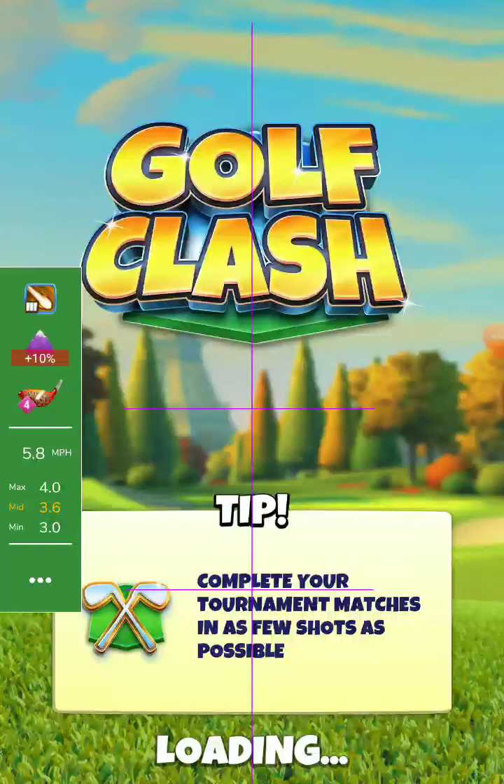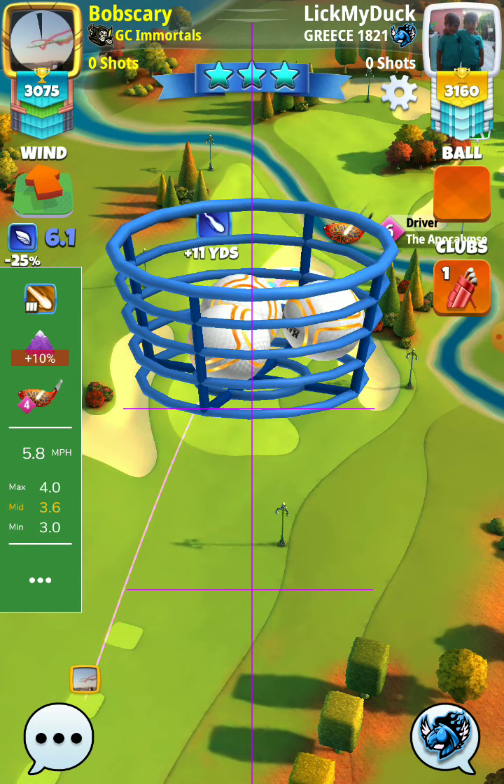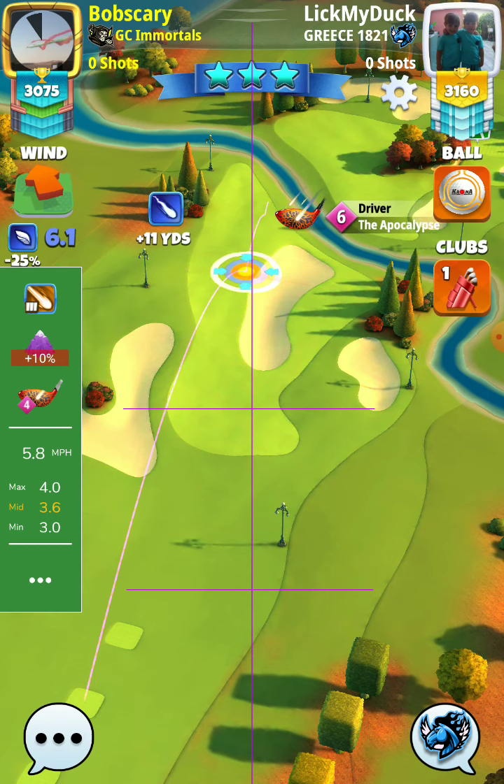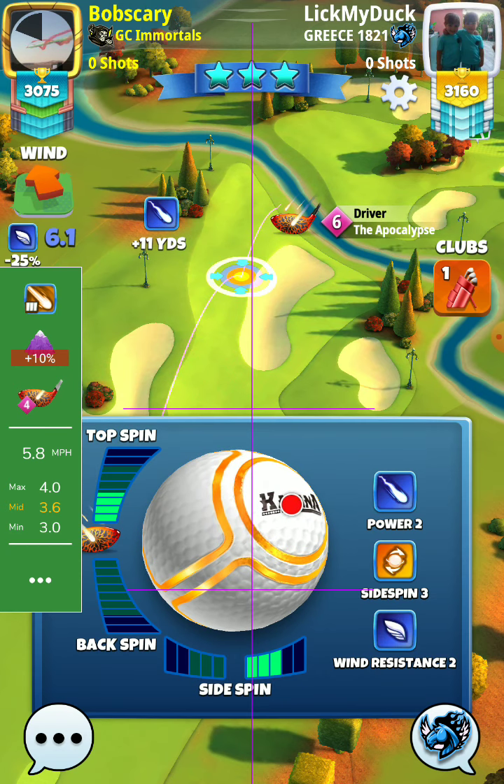Hole number seven, pro division, opening round. I'll go with a POC 4 and a kingmaker ball. We have a kind of tailwind and I will try to go over the water and close to the green.